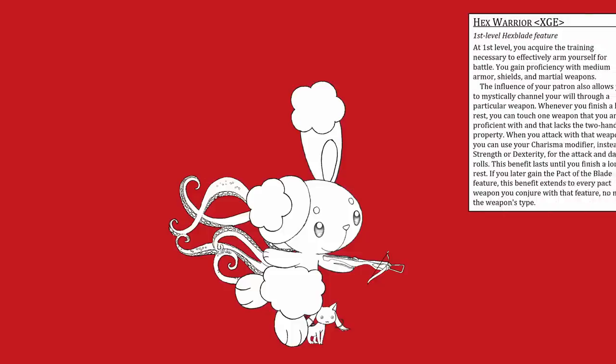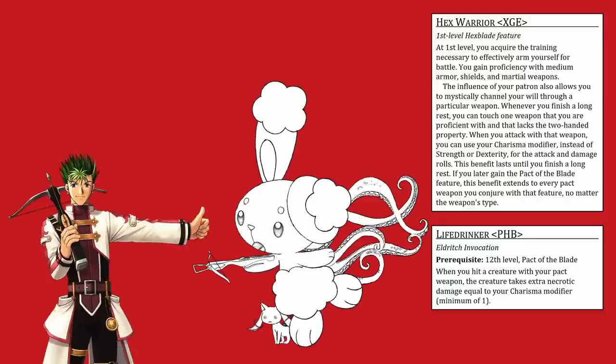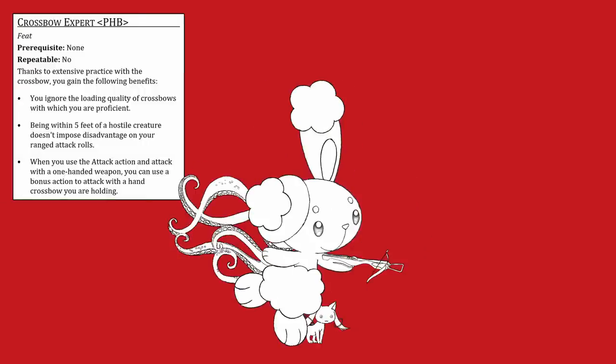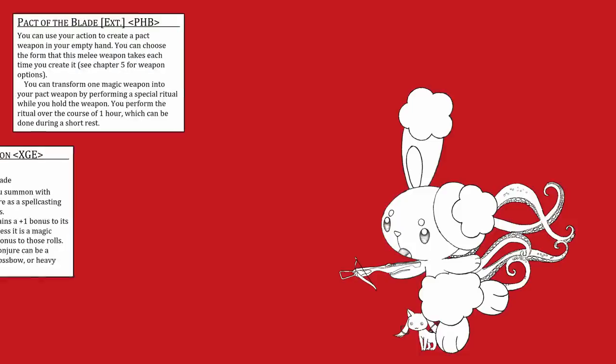The central idea for the next build was that a Hexblade with the Life Drinker invocation can add double their charisma to their damage rolls. We'll call them Harry the Hexblade. This requires a 12-level investment into Warlock, so that's the starting point. We also decided that a Crossbow Expert build was probably the best option, as with a 3-level dip in Hunter, Harry can get both Giant Killer and Fighting Style Archery. Hand Crossbow is not an option for Pact of the Blade or Improved Pact Weapon — the only way to get a Hand Crossbow as your Pact Weapon is to perform the 1-hour ritual with a Magic Hand Crossbow.